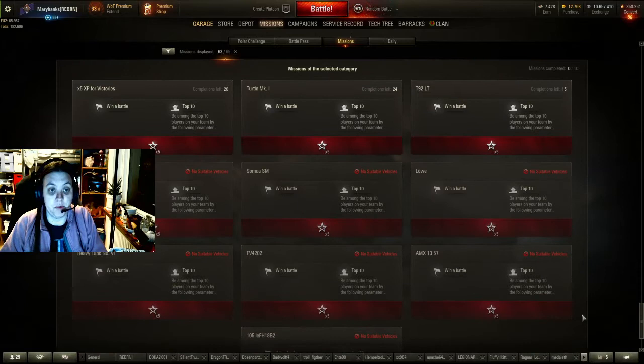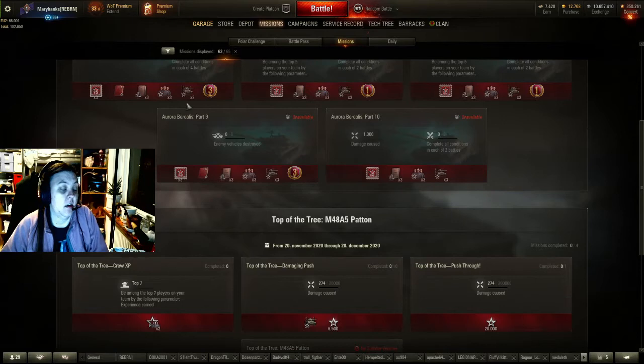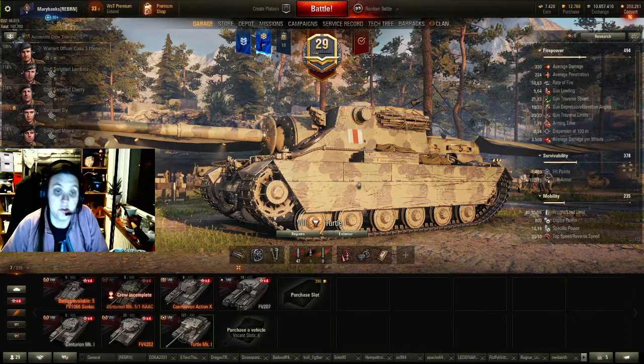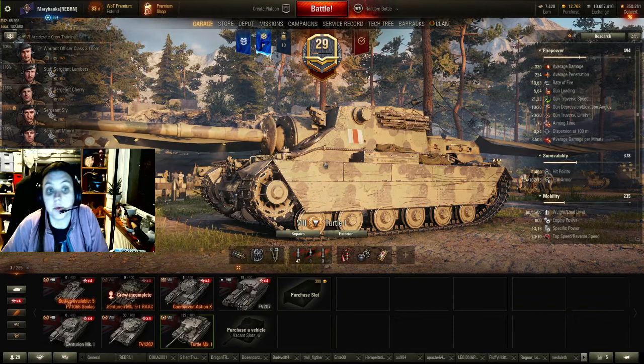These tanks are all premiums, so in any other case, if not for anything else, it earns you a good bunch of credits. What I tend to do, if I can go through this line, is take out these tanks and then, as the next one, go to whichever tank I'm grinding. That way, I would know a bit better which tank to take out. Should my confidence be a bit down, I go for tanks I know that I have a special feeling in — winning or losing, I would feel better.